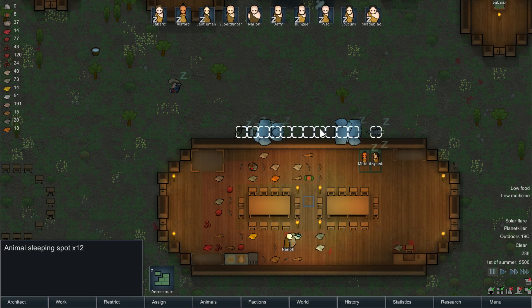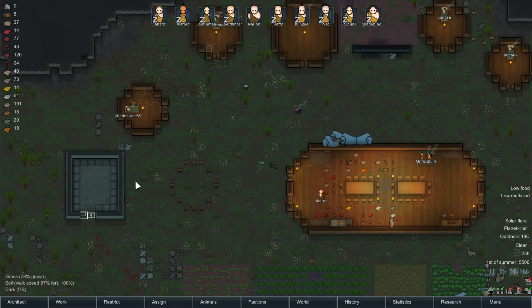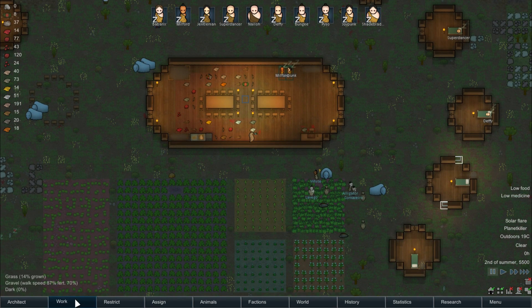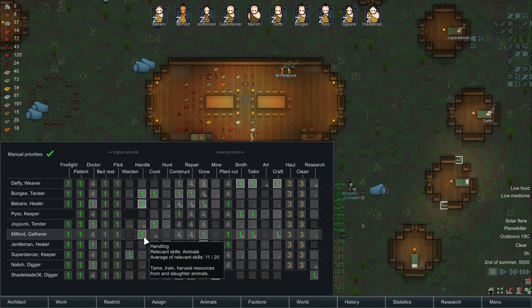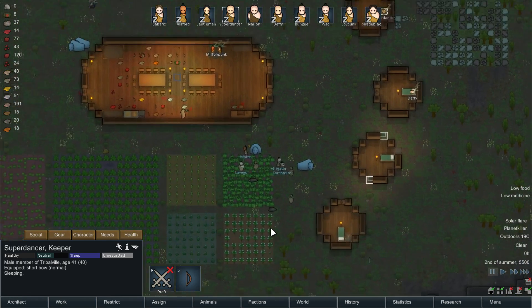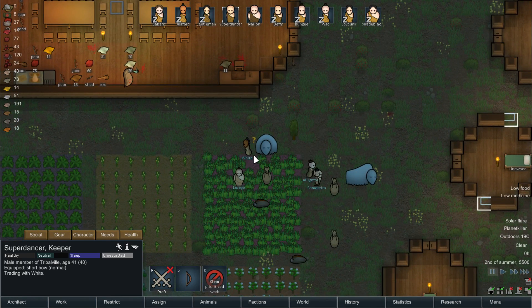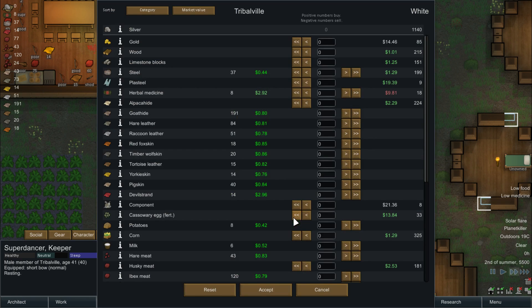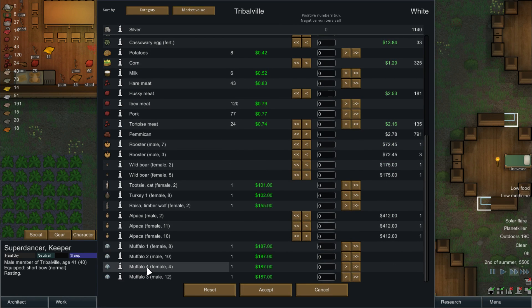Let's get rid of these, in there, and you guys go sleep in the building. And who is our warden? Super Dancer — which means also you are my trader, so let's go trade with these guys. Alpacas and chickens — I think at least they have alpacas and a couple of roosters. Well, just roosters are not gonna help me too much, I'm definitely not buying those.